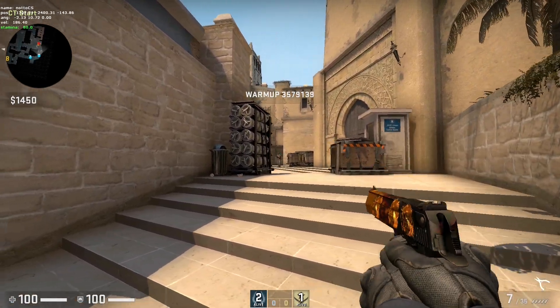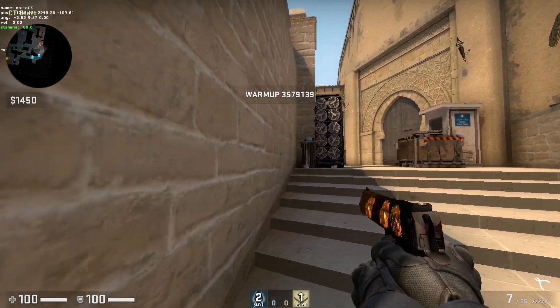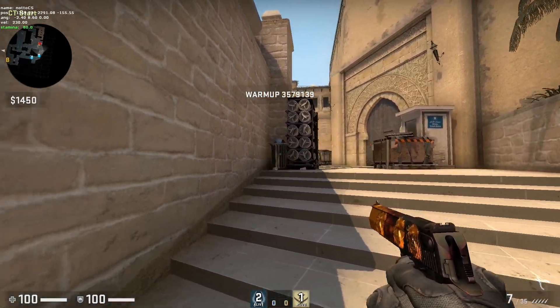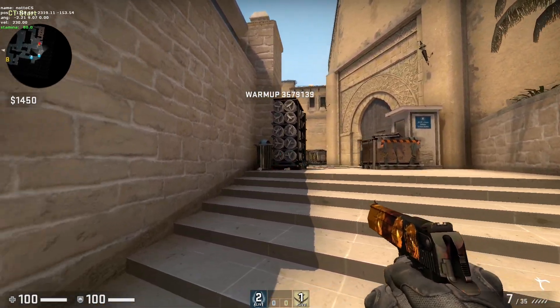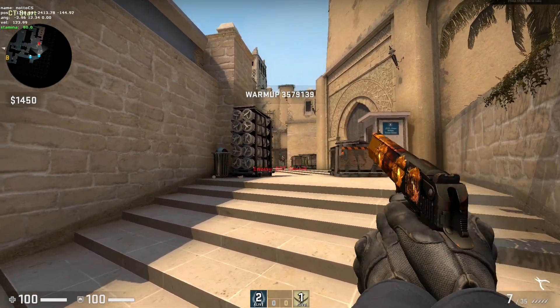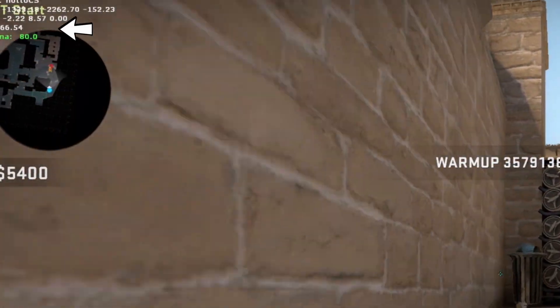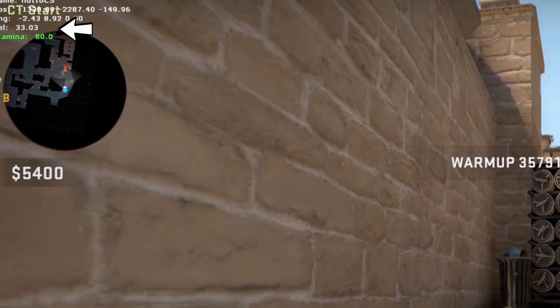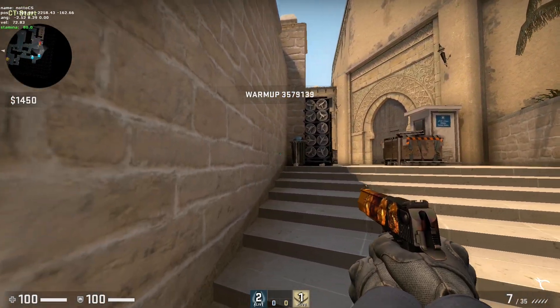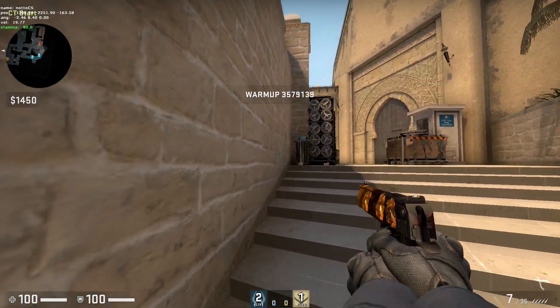The fourth one is the Xanthar's peek or the fast peek. This is a very popular method of peeking in higher ranks, and I'm going to teach you how to do it. You first need to get a little ahead before peeking so you can reach the max speed of your weapon.